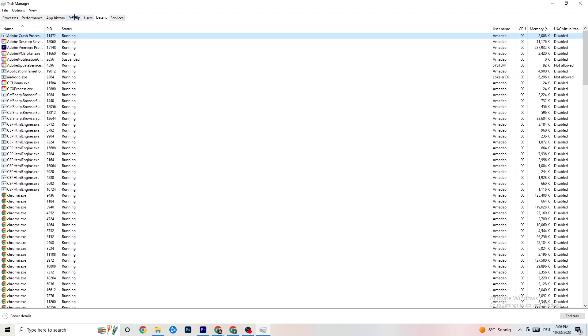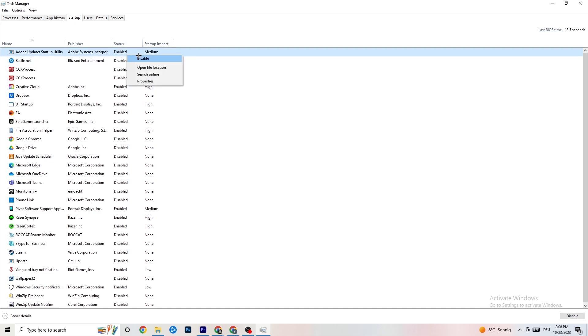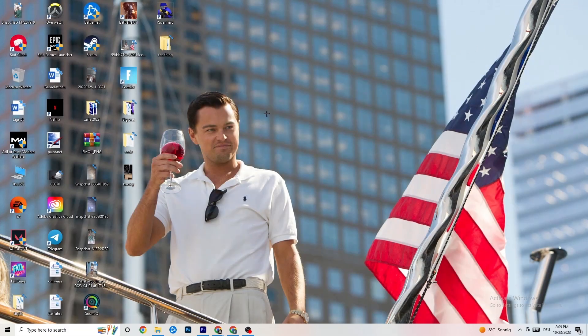Next, click 'Startup' in Task Manager. As you can see, I've disabled nearly everything. Disable every single program that is auto-starting in the background to decrease GPU and CPU usage. Right-click each one and click 'Disable' for every program you don't need running. Once finished, close Task Manager.